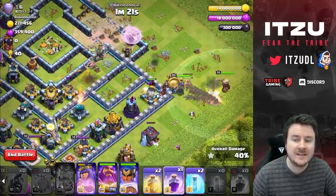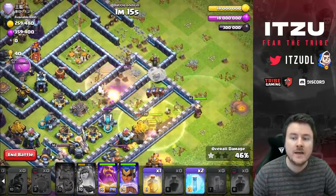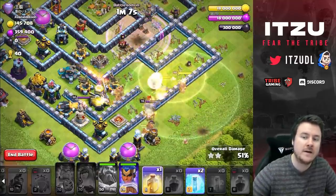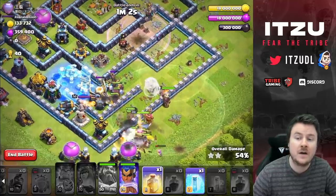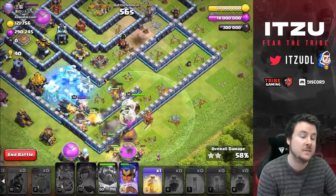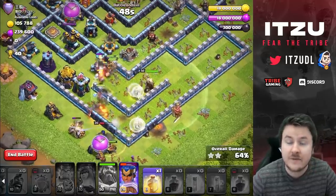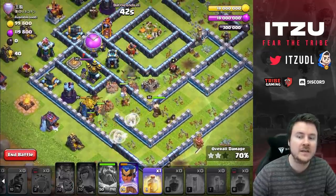Now the Queen is doing her thing using her ability, but the Sweeper is pushing the Healers away and I didn't resolve that early enough. I had to use the Rage, and honestly this was a huge mess — that Rage on my Hawk Riders would have been crazy nice because it would have taken out everything so fast. The Healers are doing a good job, but the only bad thing is I didn't spot the switch earlier and I used the Rage on the Queen, which should never have happened.